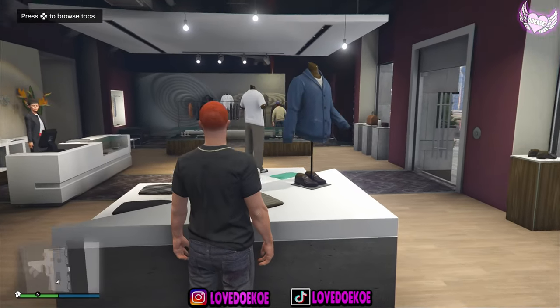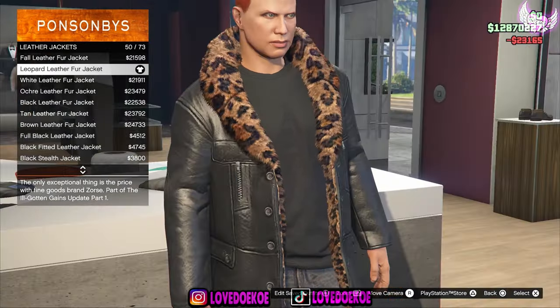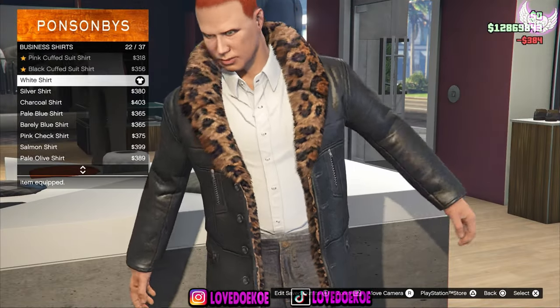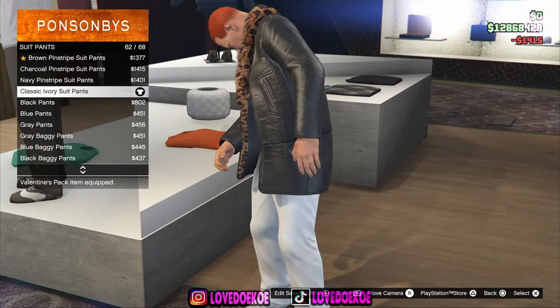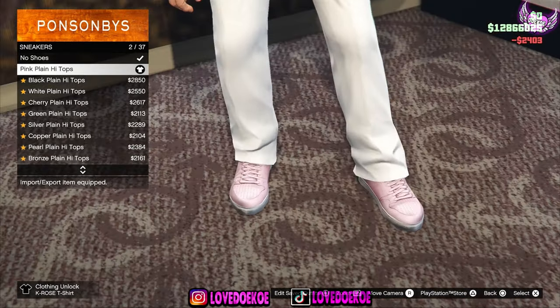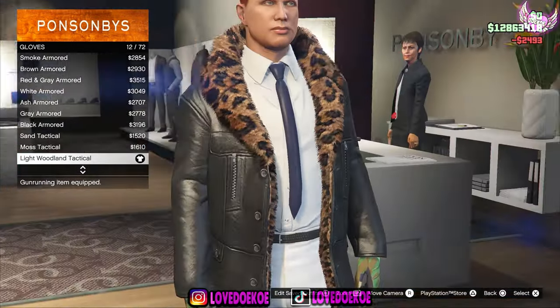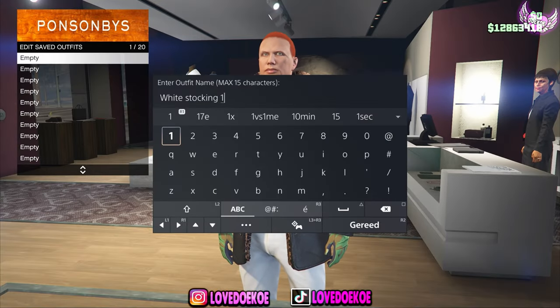Now I'm gonna make the components for the first female outfit. Go to the top section, then go to leather jackets and choose number 50. Now go to business shirts and choose number 22. Go to suit pants and choose number 62. Now make your way over to sneakers and choose number 2. Go to the tie section and choose number 47. Go to the glove section and choose number 12. Now save this outfit in your first outfit slot as white stocking number 1.